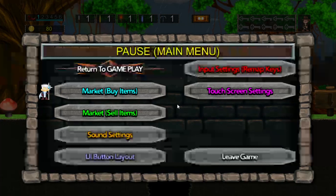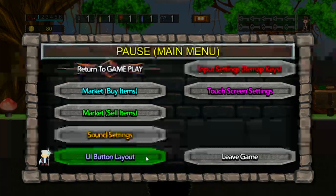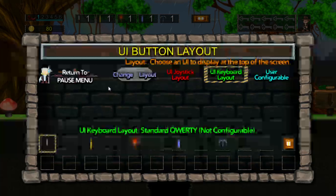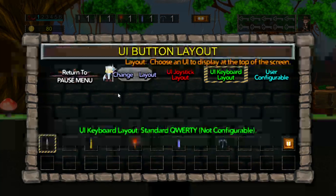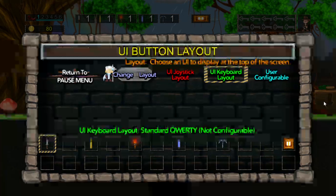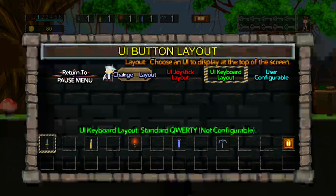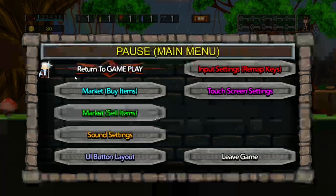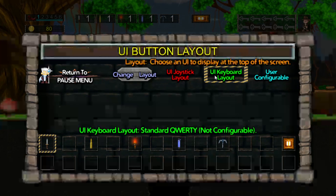What we're going to do is go to the UI Button Layout, which is really the only thing we can talk about here at the market. Click on this. You can go up or down on your joystick — it's not left or right, it's up or down. Using the keyboard, same thing — up or down. Or you can just take your mouse or your finger and point to where you want. I'm going to return to Pause Menu. The Button Layout is here — I see this is UI Button Layout at the top, and over here it says UI Keyboard Layout.